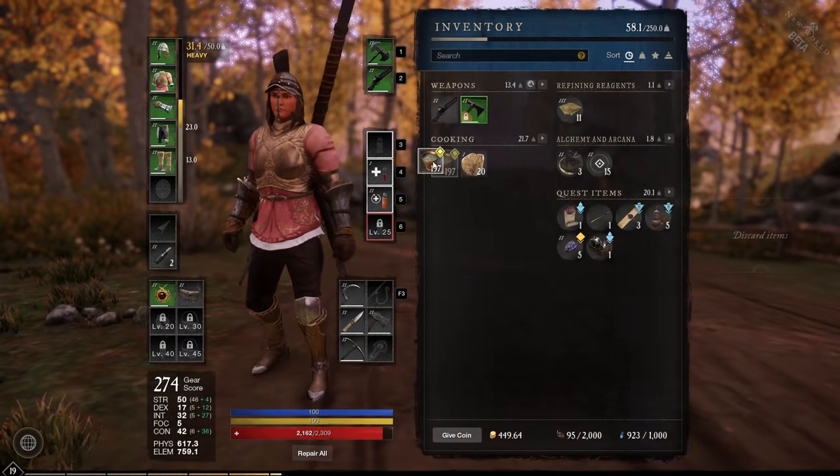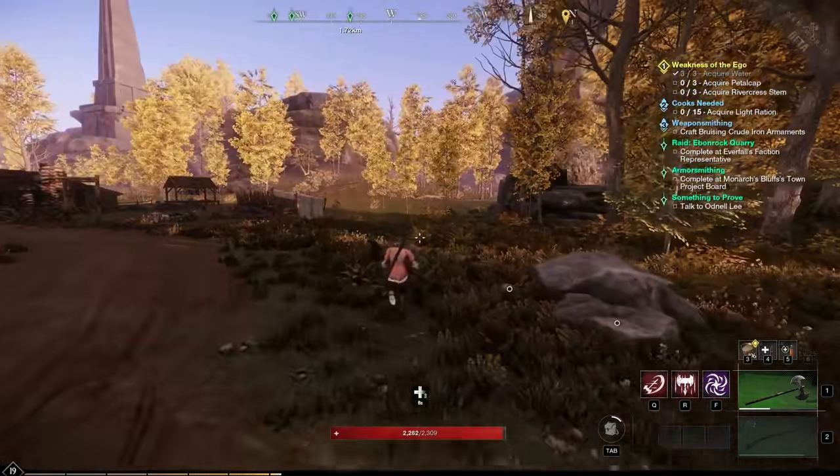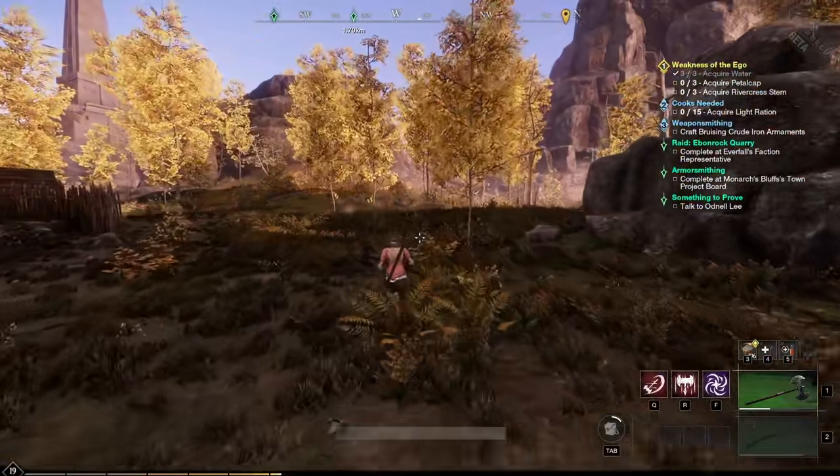You can equip water in your inventory slot and drink water to heal yourself. Stack up on a few waters and use them while you're doing your missions, just to heal yourself while running between missions.